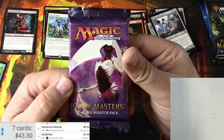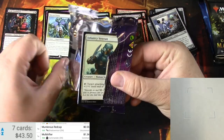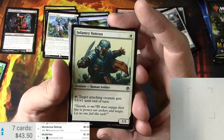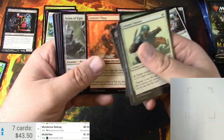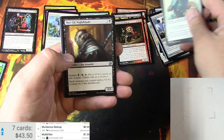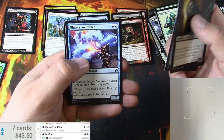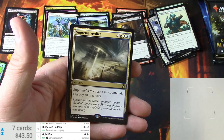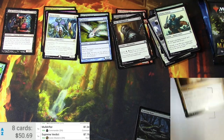Iconic Masters next. Infantry veteran reprint from way back — I think fallen empires. Thought scour, a newt, a merek night blade, illusory ambusher, and a supreme verdict — pretty nice, destroys those creatures. And a foil festering newt — seven cents.